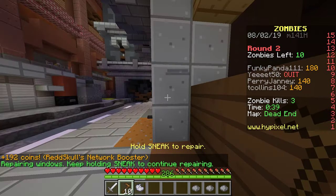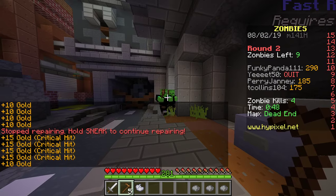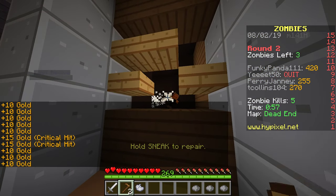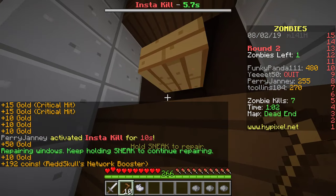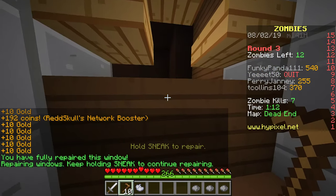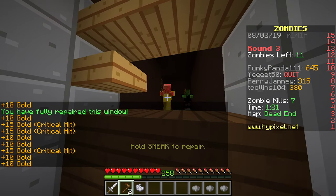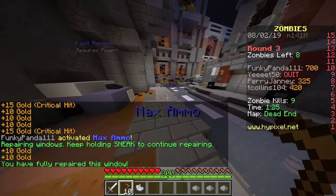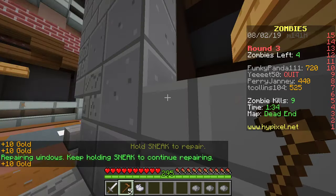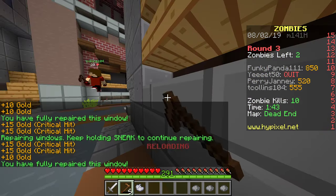One guy has figured it out, another hasn't yet — more money for me. One guy quit already. I'll come over here and help out. These guys take more than one hit. Repairing gets you money — pretty much everything you do gets you money. Zombies have broken free over here. We're doing pretty good for just the three of us. There's always that one guy who quits as soon as the game starts — I hate those people, they're not fun.